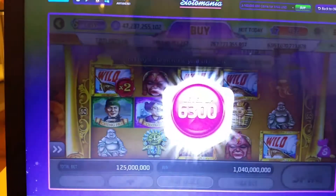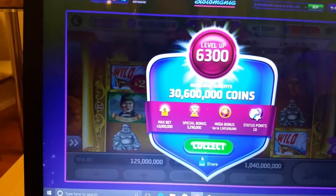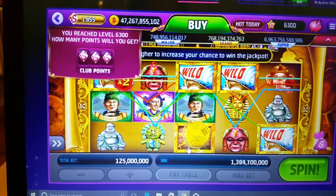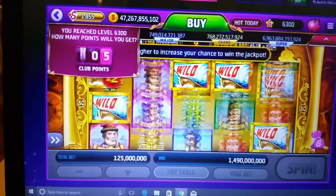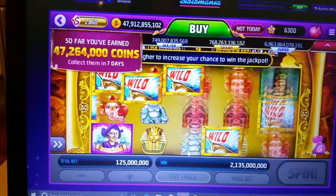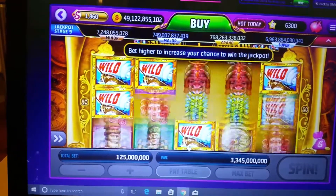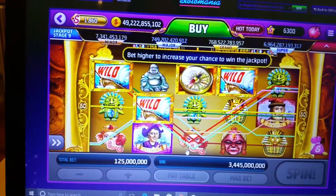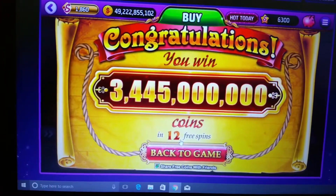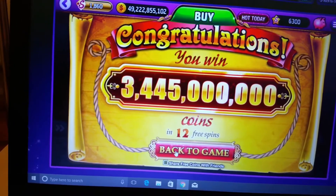So Columbus — alright, 6300, still behind. And on the top left-hand corner you see 1855, it gives the club point bonus of five points. That's my bonus, what I'll get after seven days. Out of the 12 spins, I got 3.4 billion on a 125 million hit, so that's pretty good.